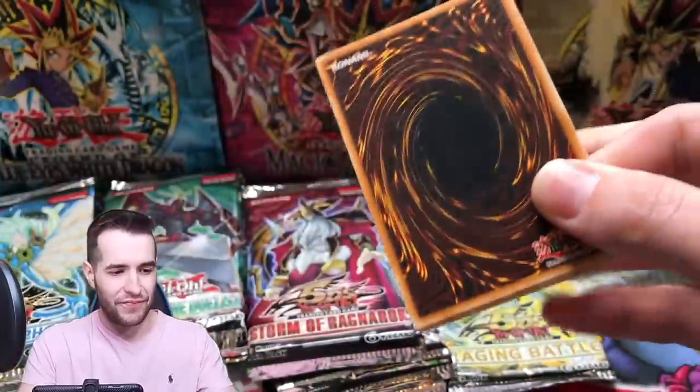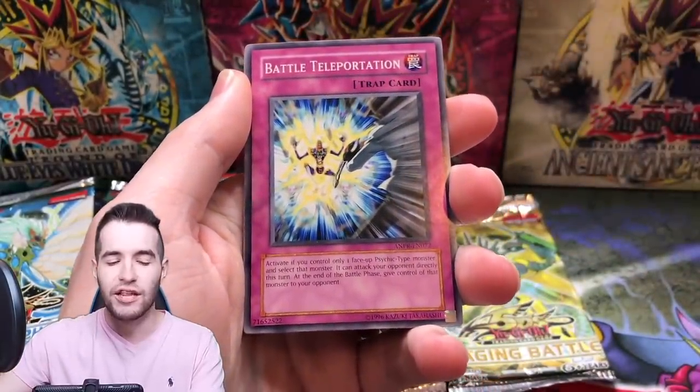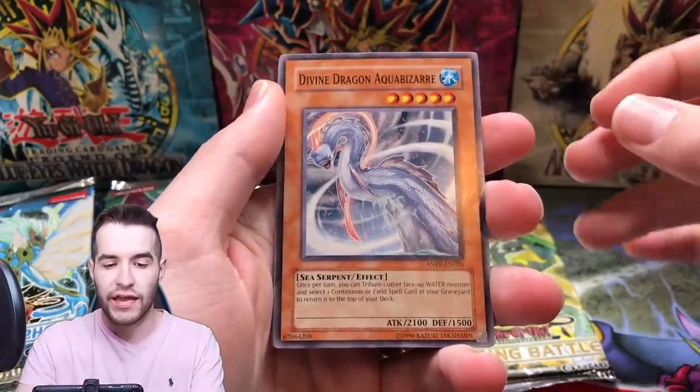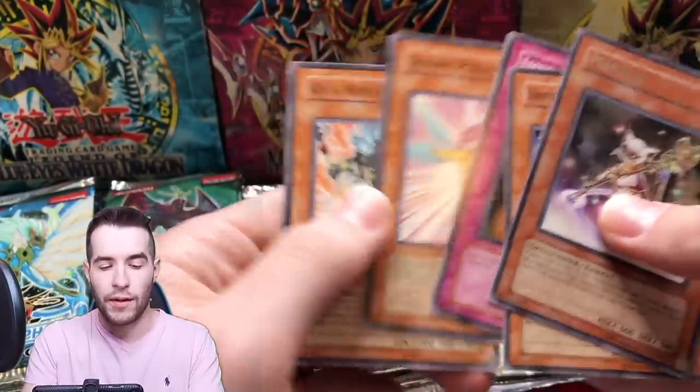That would be great. I'll take an ulti, I'll take ghost. Brain Research Lab, Battle Teleportation, Divine Dragon, Aqua Bizarre and Magicette. Okay, okay.